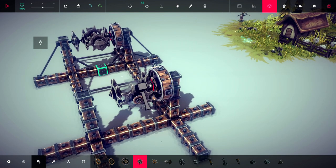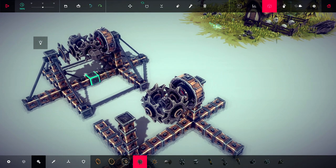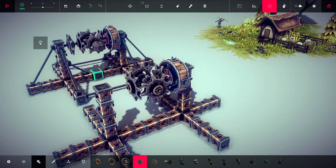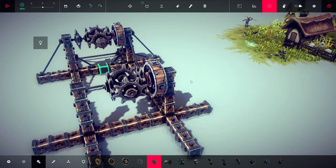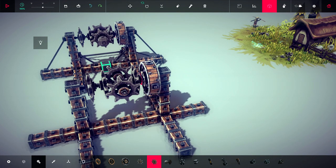We do the same thing on the other side with another unpowered medium cog with the spindle going into the swivel, and then another one here and another one here. Basically we used a wooden block as a spacer so we could attach the swivel to that block, removed the temporary blocks, and attached unpowered medium cogs all the way around the swivel - leaving the one on top and the one underneath untouched. Then we take a powered medium cog and connect it here.